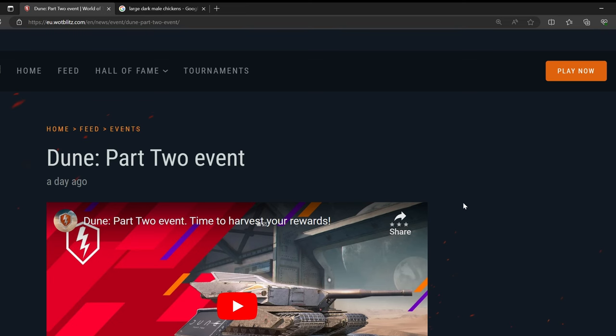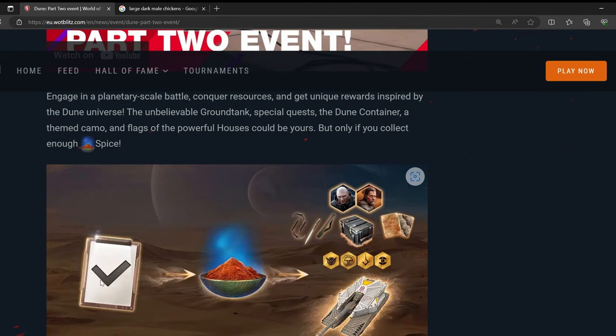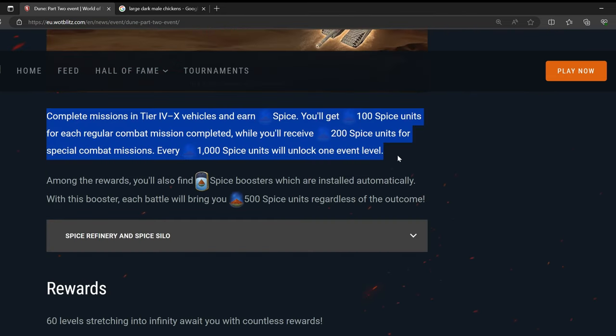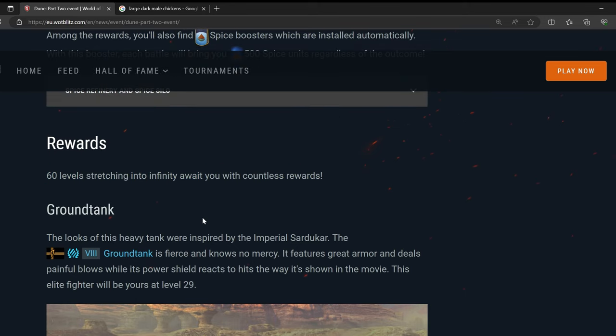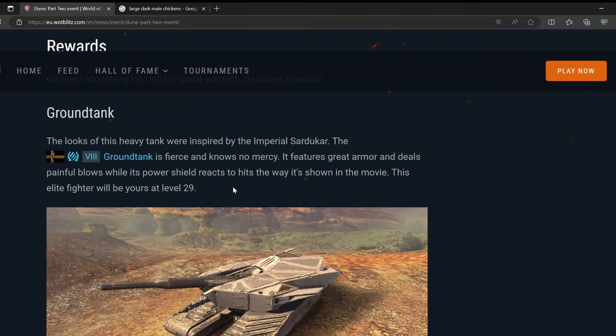The way to obtain the Groundtank is through the Dune Part Two event. You do missions, earn spice, and unlock the Groundtank — along with Dave Bautista's face, if that's what you're into. You can also buy spice boosters to progress faster. It's basically a battle pass with 60 levels, and the Groundtank is at level 29, so it's not that far away, but you still can't get it for free.